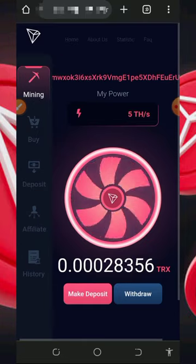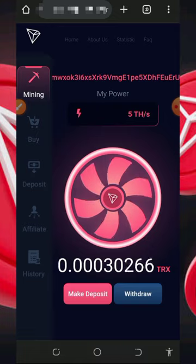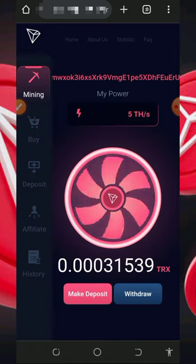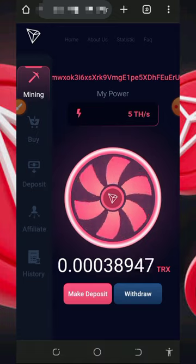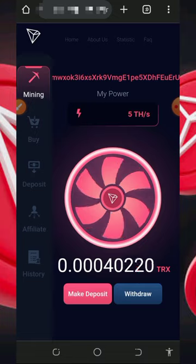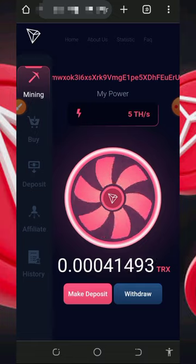If you want to mine faster, all you need to do is purchase their mining speed. I'm not advising you to do that because I'm not a professional financial advisor — I'm making this for informational purposes only. If you want to purchase the mining power, make sure you only deposit what you can afford to lose, because I won't be responsible for any of your losses.